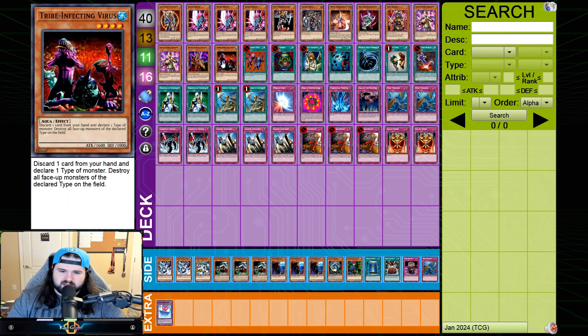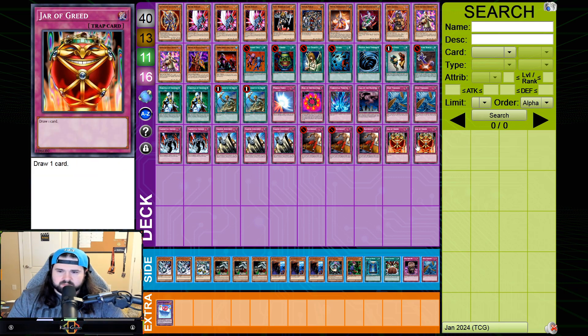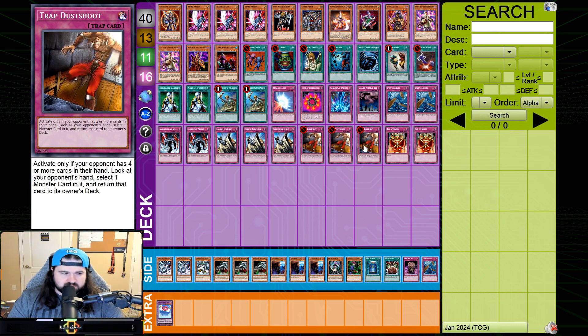I'm not usually a fan of having the Moth and Spirit Reaper in the main — I don't like to set cards at all game one. I don't think it's necessarily bad to include those cards, they are very powerful, but with the way I like to play and build the deck, I like to keep my opponent's dead cards as dead as possible. That's a big strength of Warriors. Only playing 13 monsters, you get to play two Jar of Greeds, which helps keep their Dust Shoots dead as well in game one — so your opponent has dead Knocks, dead Dust Shoots, sometimes dead Mind Control.